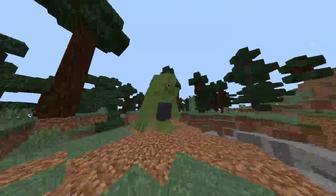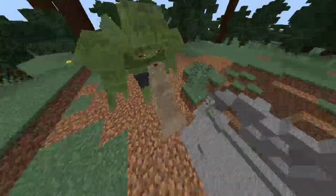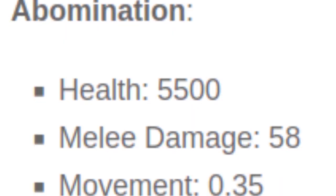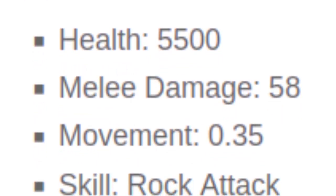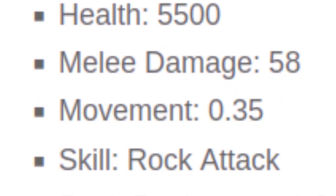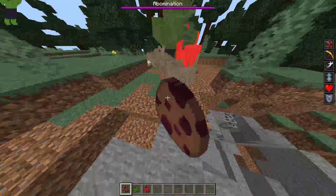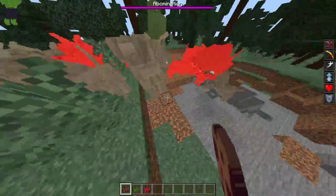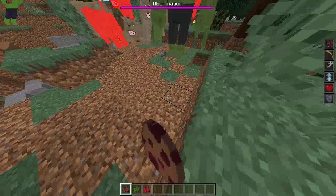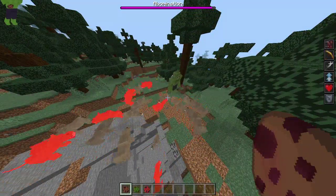We also have the Abomination boss. It looks very epic. Abomination has 5,500 health, melee damage of 58, movement of 0.35, and has a skill called Rock Attack with push resistance 1.0. Let me show you the Rock Attack by spawning some Gamma Dogs near the Abomination.